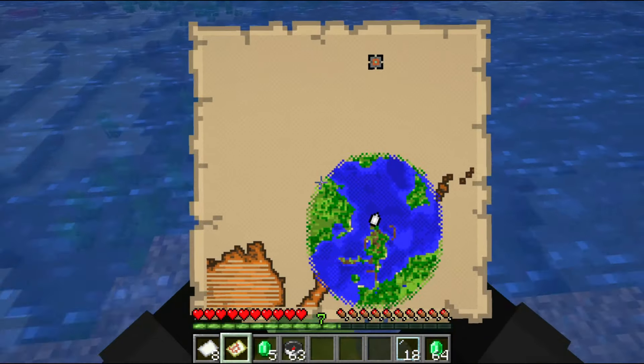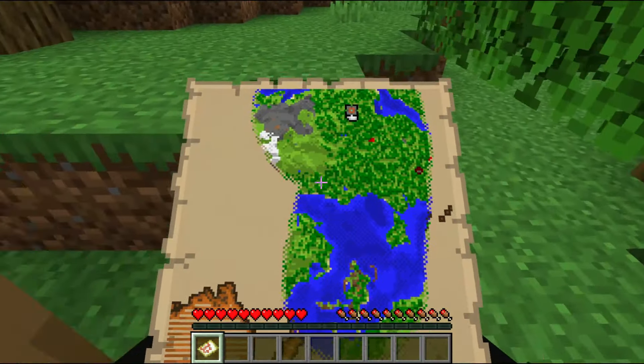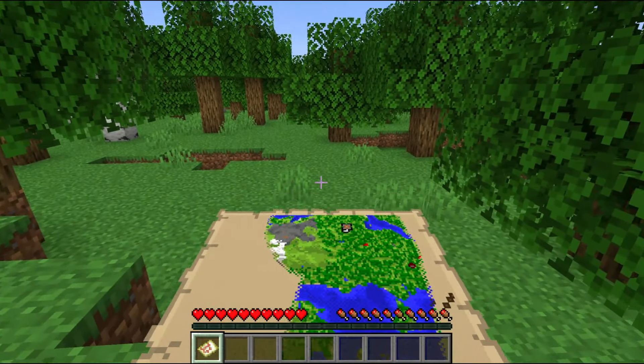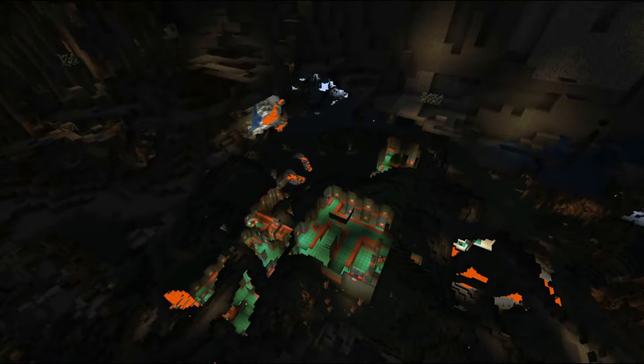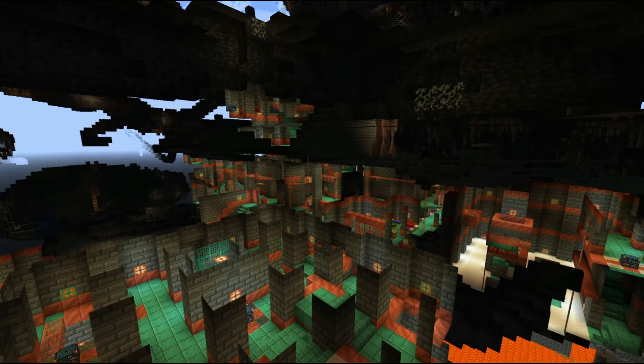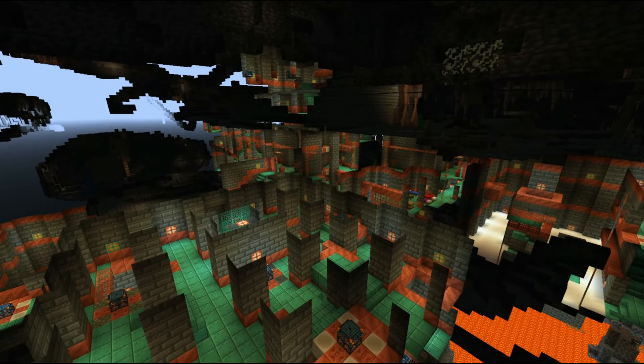Once you finally get to where the icon is, you can carefully dig down until you get to the Trial Chambers. The Trial Chambers likely won't be in an open cave, so you can keep digging down until you find the tough or copper blocks located around the structure. Since there are so many rooms in a Trial Chamber, you can just start exploring around any room you enter first.